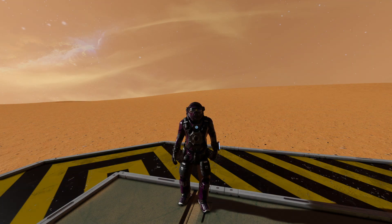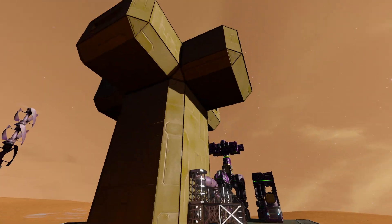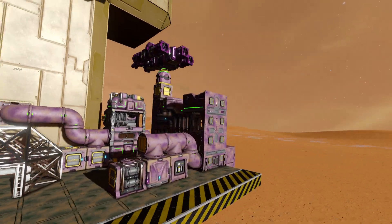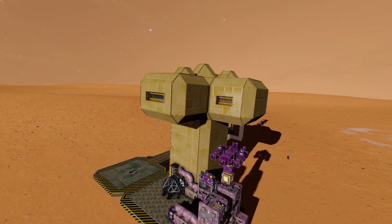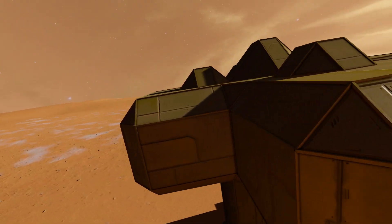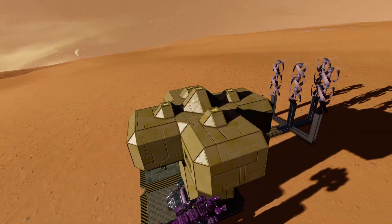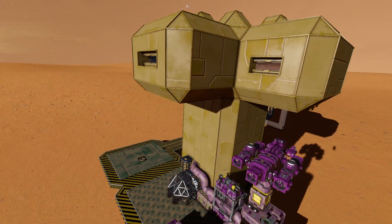Hello and welcome back to episode 6 of My Space Engineers Survival Let's Play. The outer shell is now fully complete, including some emplacements up top for guns, which we'll be doing today.